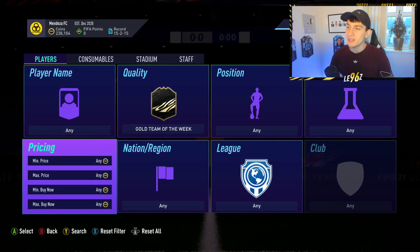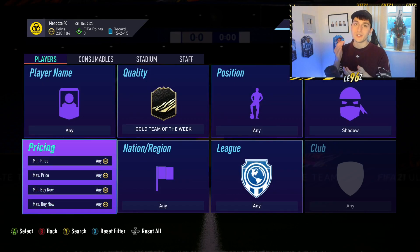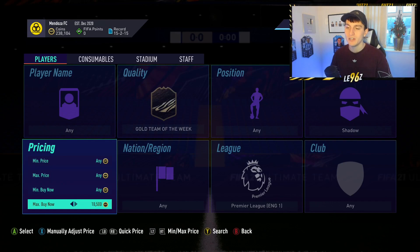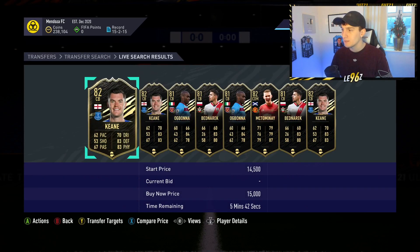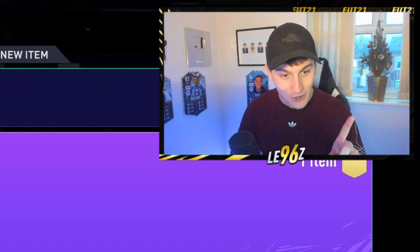Moving into the next method — it's going to be with shadow chemistry styles. Shadows are going for around 3,000 to 4,000 coins, so theoretically if you find a card with a shadow on it you increase their value by 3,000 to 4,000 coins. What happens is people list up cards with a shadow and don't realize they've got a more valuable card. For example, a card going for 14,000 coins listed at 14,000 with a shadow could actually be worth 18,000 to 19,000 coins because of that added value. McTominay is an interesting case here.